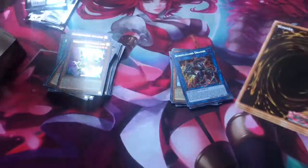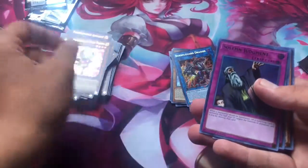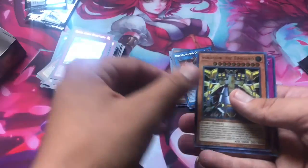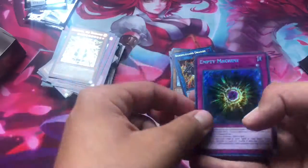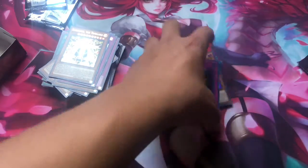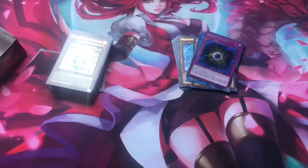Last pack for the right side — let's see what we can get. Can we get another Number? Performance Trick Clown, okay. Solemn Judgment — man, I really like that rarity, I'm going to use that one in one of my decks. Born from Draconis. Sandy on the Time Lord. Empty Machine for the Time Lords. I'm thinking I should do a deck profile on Time Lords — I might do that after this.